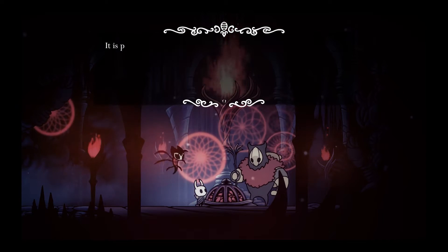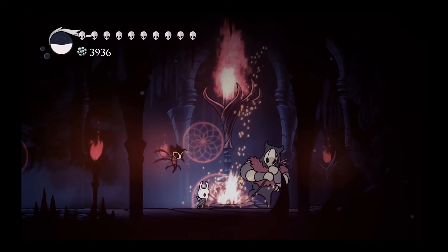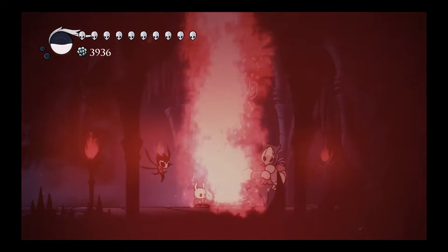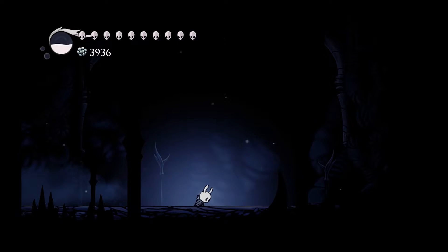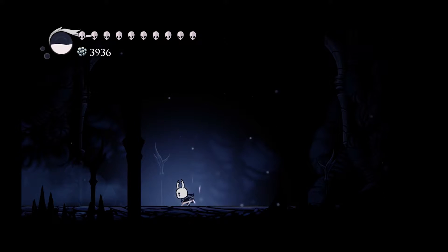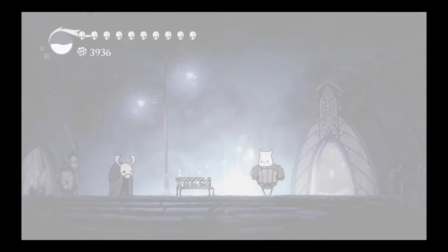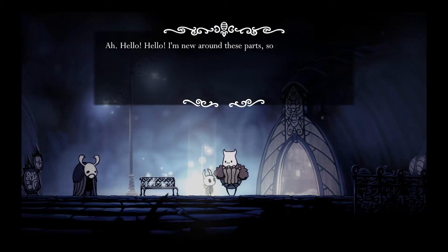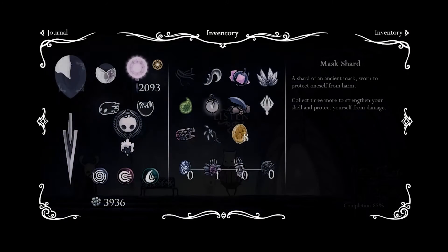Here is Brum, and you are now allowed to destroy the nightmare flame. And there we go. Now we go back to Dirtmouth. Nym is here, and if you talk to him, he will give you the Carefree Melody charm.